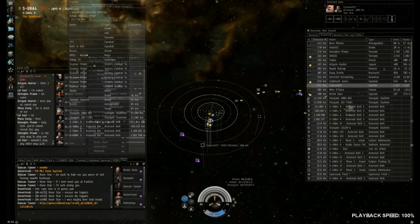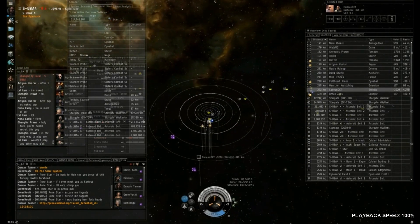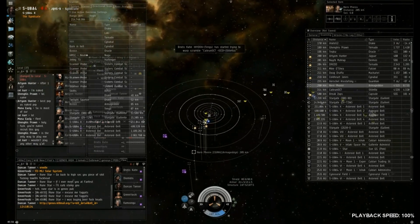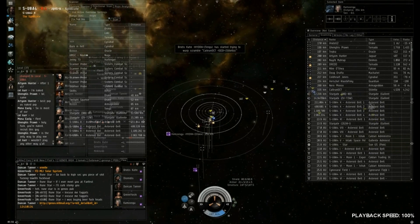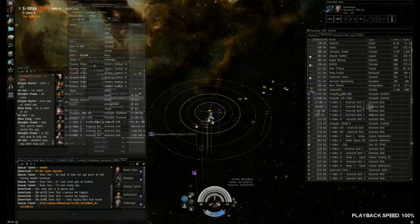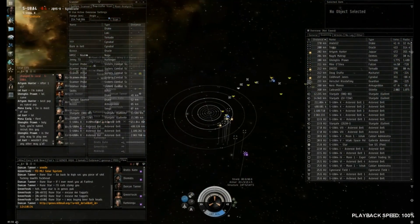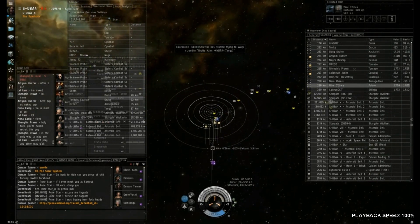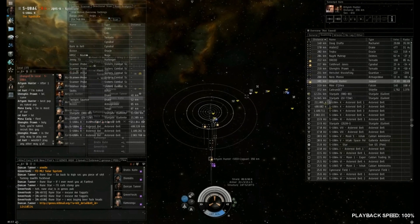Our Drake is out of position — not close to our Tengu, which is sort of where we're trying to keep the focus of the gang, and they're focusing on our Tengu. Our Tengu has also switched alignment to the sun, which is just much further away, while our Drakes are warping off to celestials not in that direction and coming back at range — not in the correct position to support him. We're still killing stuff, but we're not being as effective as we could be, just making the same mistakes over and over.